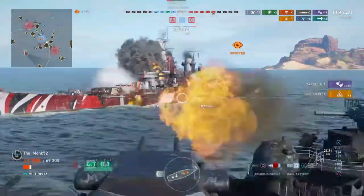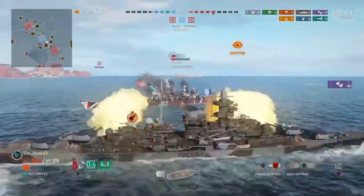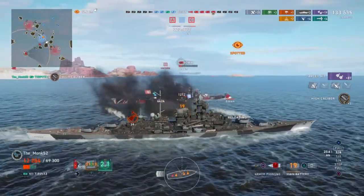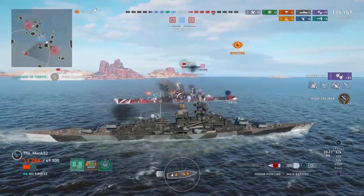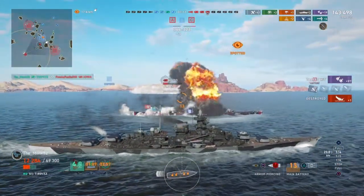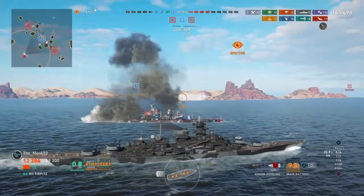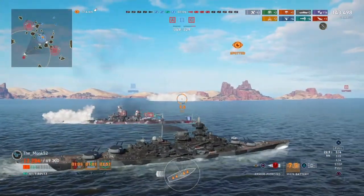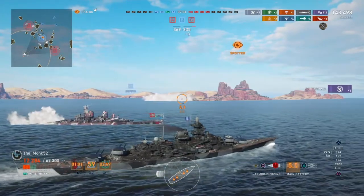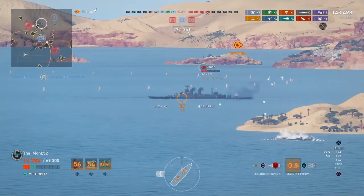This is a risky moment here — I've got to hold my fire; it's really risky. Because if he gets his salvo off, that's me dead — there's no way in hell the Iowa will not do more than 12k to me. I pull it off. It was the Hood that actually did a fair chunk of damage to me there — he must have hit my superstructure. I might have been giving him broadside at a closer range, I wasn't paying too much attention.